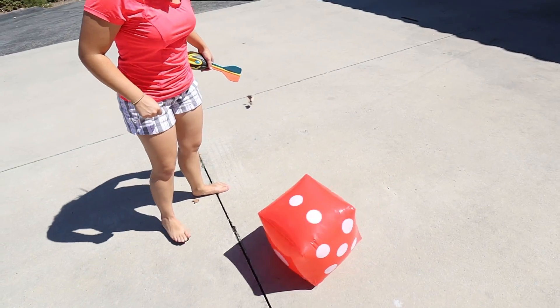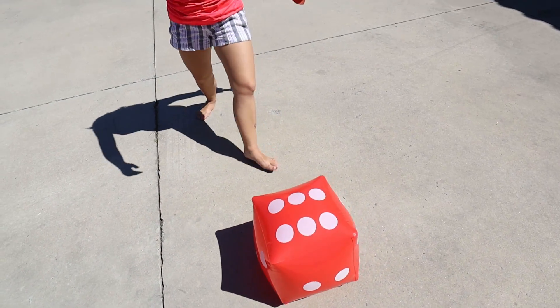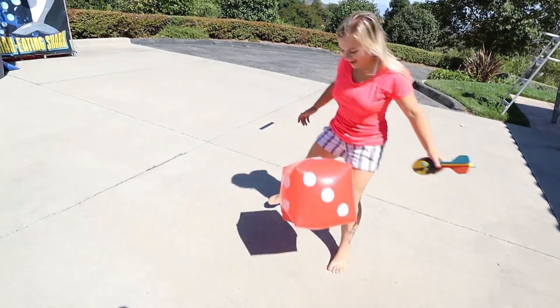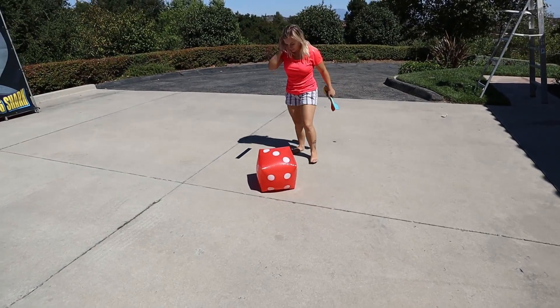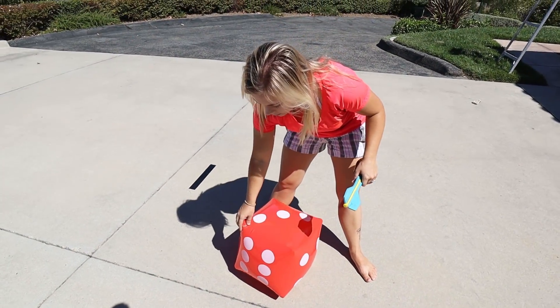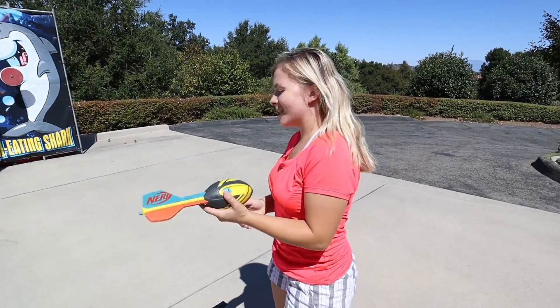Cassie rolls the dice hoping for a six but the wind blows it. They settle on three throws after the dice landed on three before blowing away. So Cassie gets three tries with the Nerf ball to get her dad in. Dad is not worried at all and asks for his phone to look at while they play.